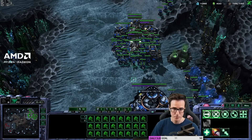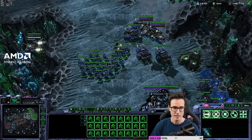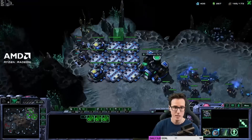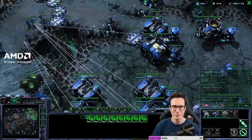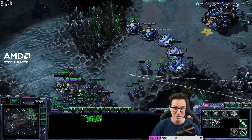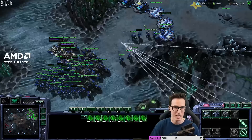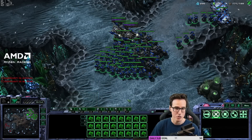Another more advanced thing we can do here is we can send a drop. We're going to send that into the main, which is going to make it easy to move across the map, because tanks suck at moving across the map. If you get intercepted, then you've got to siege and un-siege — it's really annoying. So if you send a drop, it can actually get in there, distract them, as you move out.